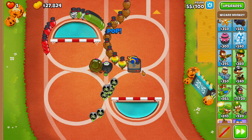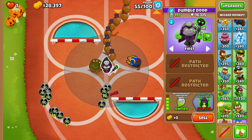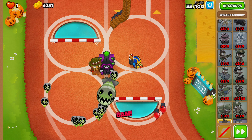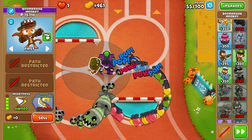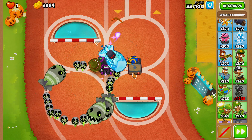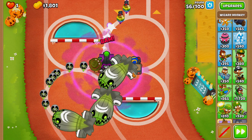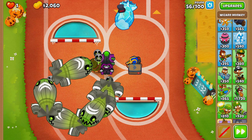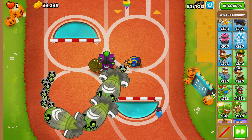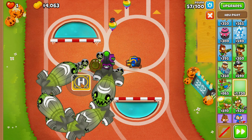Round 55. We are so close to being able to afford our Prince of Darkness and should be able to afford it here in just a second. This is actually going way smoother than I initially thought it would. We have our Balloon Trap up, we have our Moab Press, and now we have our Prince of Darkness. The one thing I noticed we're struggling with is Moab Balloons. If we go for a Heli Pilot, that'll give us a bunch of stall and help us out a lot once we upgrade our Engineer Monkey up to the XXXL Trap.